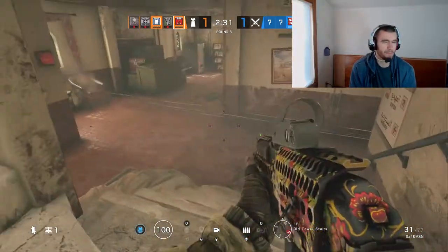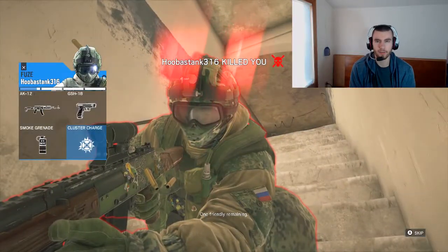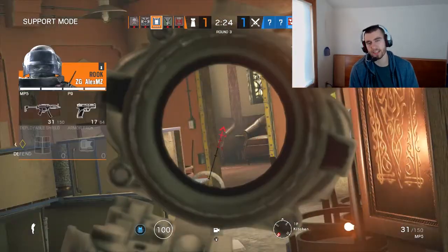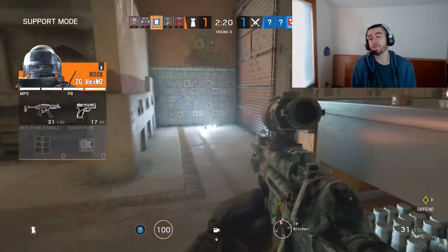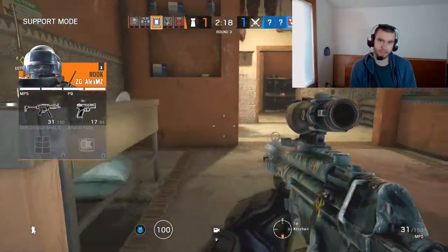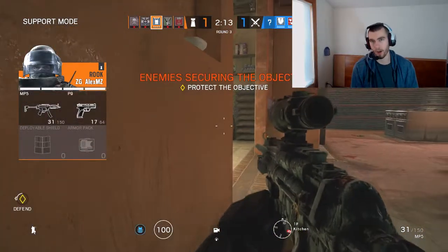When it comes to bomb, I think similarly. Same with secure area — I think Capcans are a little more powerful there because if you Frost trap someone, they can still stay in the secure area. All of this means that Capcan and Frost are situational operators.